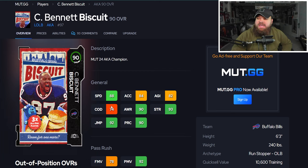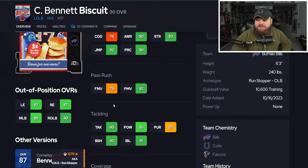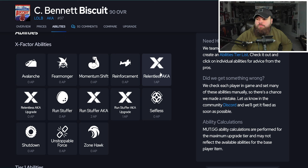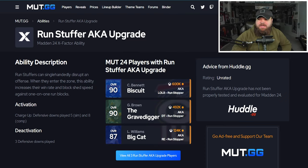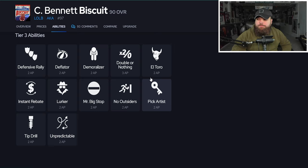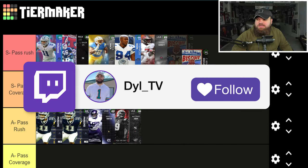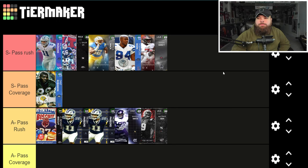The final card is the AKA Cornelius Bennett with 88 speed, 84 acceleration, 93 strength, 90 play rec, great power moves, low finesse moves, and phenomenal block shed and impact blocking — 90s across the board. Same traits as before. From an X Factor standpoint he can get Relentless and Run Stuffer — Run Stuffer for one AP could mean three activations, which is actually pretty nasty. He also gets Relentless, making pass rush moves free. He can get Double or Nothing and El Toro too. I like the card but he's not S tier — he's top of A tier.